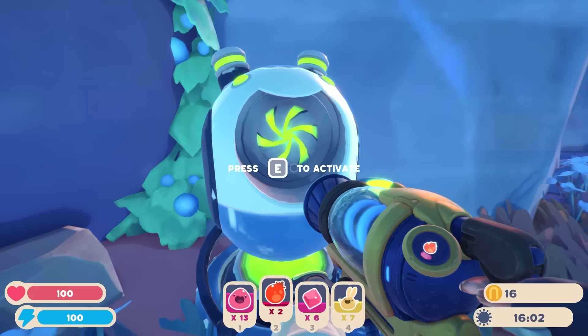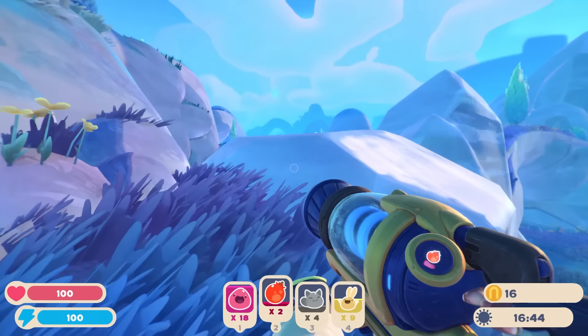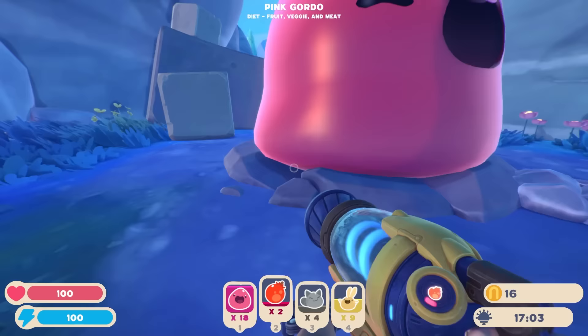Okay, so I should be able to just — oh wow, that's cool. Can we sell the food? No, we can't. Come back here. I need to turn this guy on too. What is that? I need to go inspect it. Hey, weird thing — what are you? An upgrade needed to harvest this. There's something over there too, and there's a pink Gordo. That's the word I was looking for. He's so happy to see me.